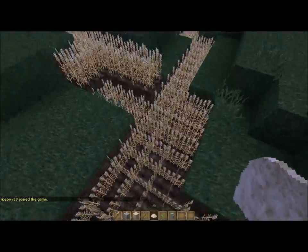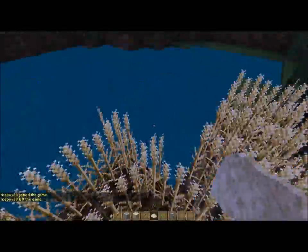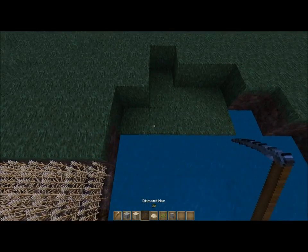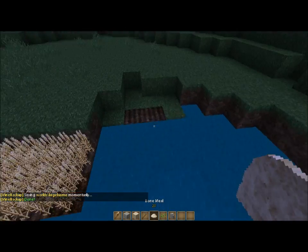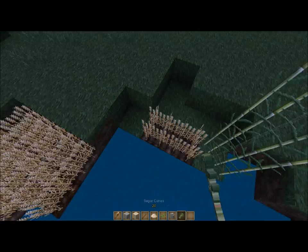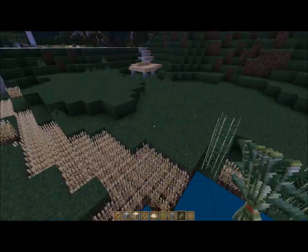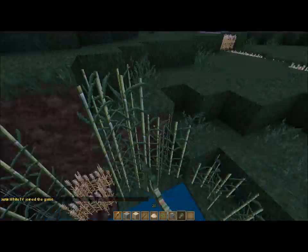I can walk over this as much as I want without trampling anything — that's cool. So I'll spread the wheatgrass out along this water edge, but I want to save most of it for sugar cane since I can't put sugar cane on this raised bank. I'll probably do pockets of wheatgrass in here, and then a little bit around this deck — we'll see how that goes.